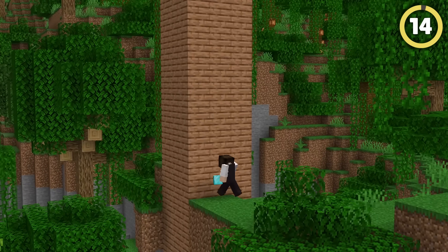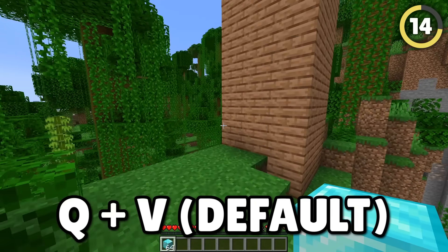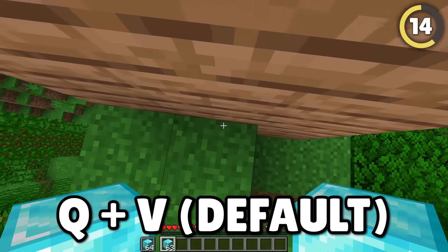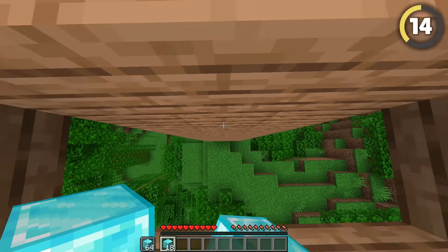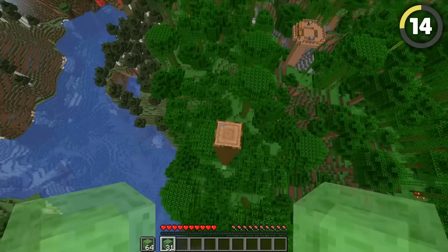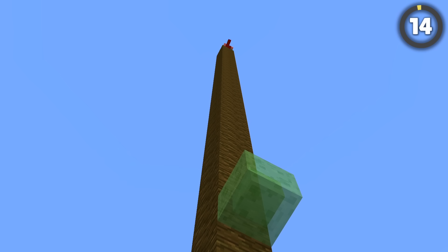Start digging! This insane block placement glitch lets you climb invisible ghost blocks. If you swap a block into your offhand and place it at the same time, it will exist in the world but be invisible. You can climb walls without a trace. And if you use slime blocks, it will launch you into the air, letting you scale tall towers at high speed.